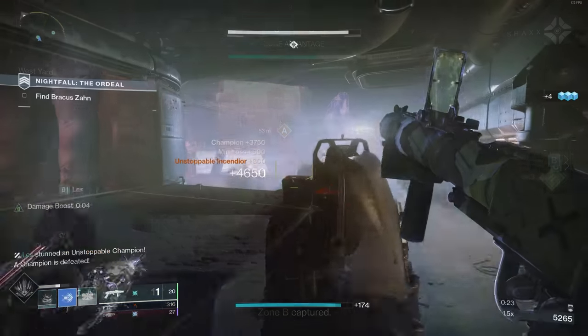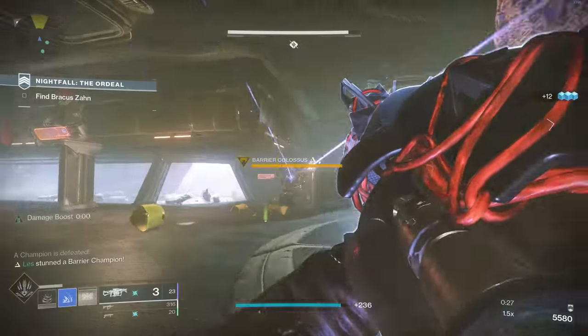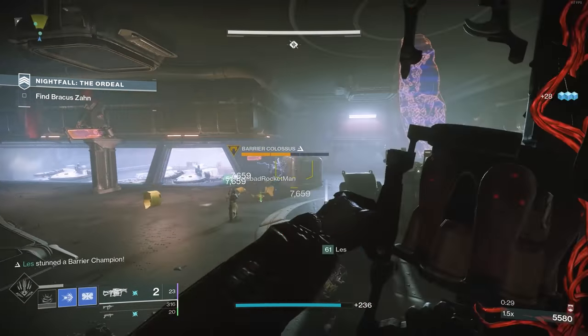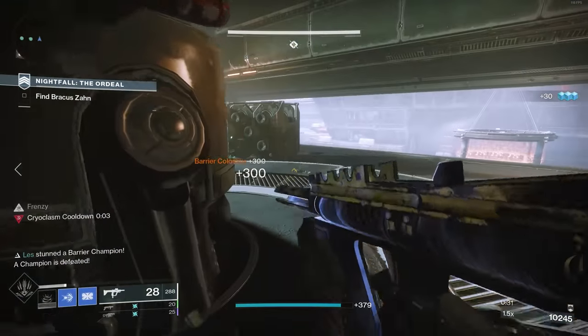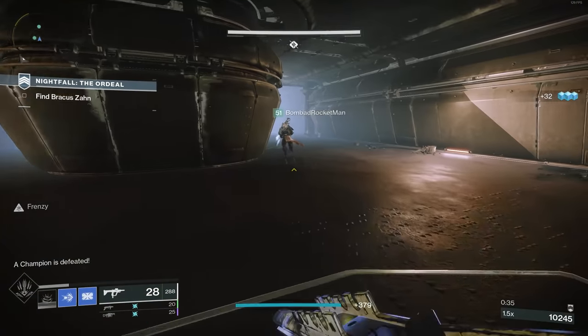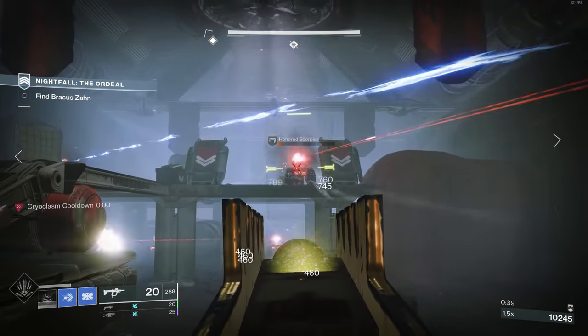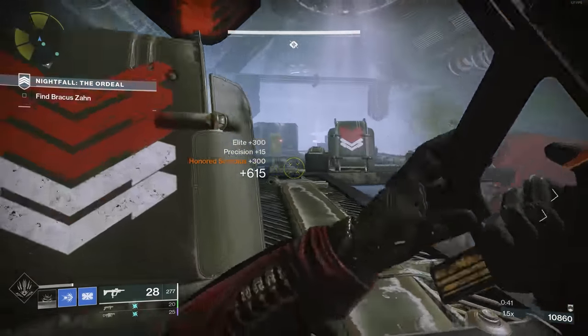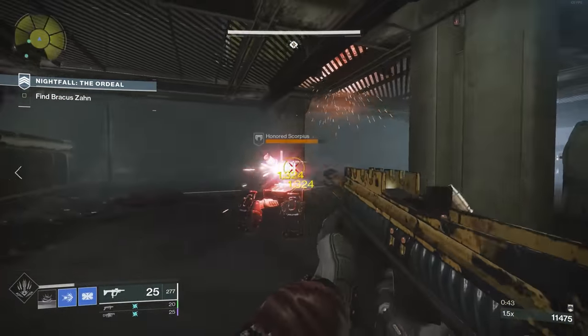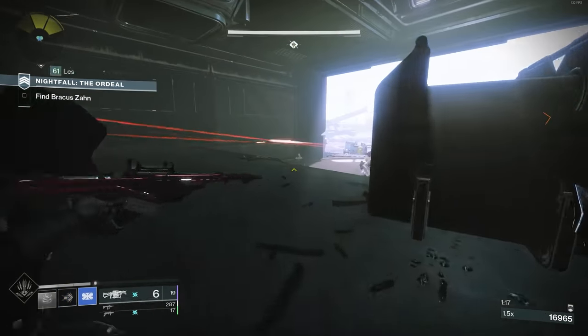Currently, Arms Dealer is the Nightfall Ordeal. If you load up into the Nightfall, that first initial room — which has a number of ads in it — will be directly in front of you. You'll have some champions and whatnot. Go ahead and clear out this entire room. But instead of progressing to the next area as if you're doing Arms Dealer, sit tight because a door to the right will open. You'll miss it if you aren't looking. This door leads to a whole other area of the strike that involves a bunch of turrets you've got to kill.